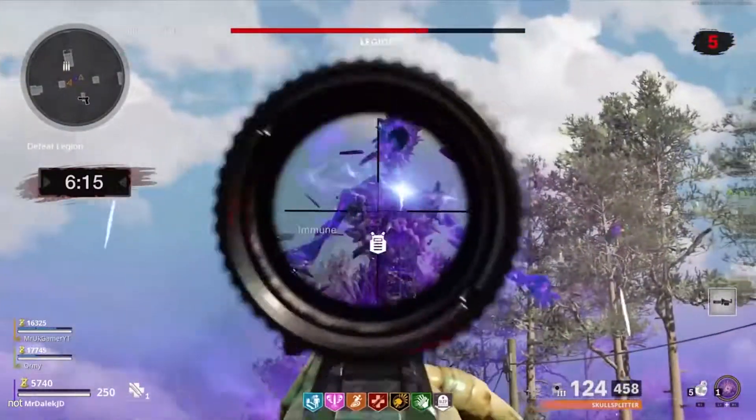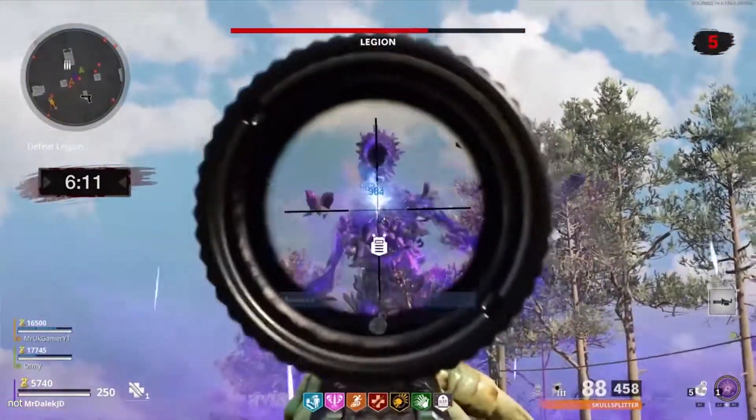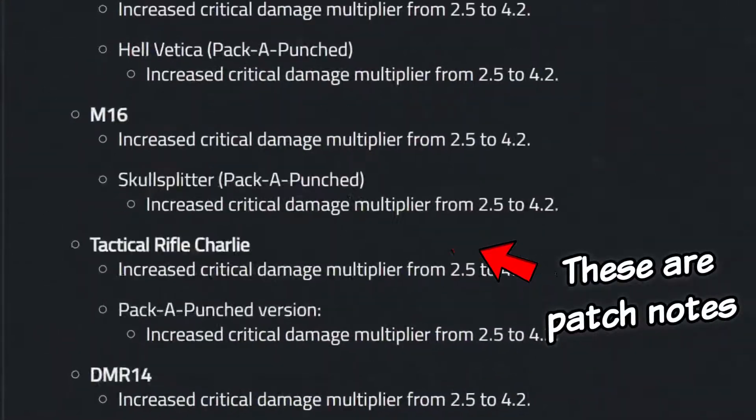Cold War Zombies is in a bit of a weird place at the moment. The first Outbreak easter egg just released and it has had a bit of a mixed reception, to say the least. We're still waiting on DLC 2. It's almost June and we only have two round-based maps. And on top of that, they're changing the zombies meta more than Warzone.